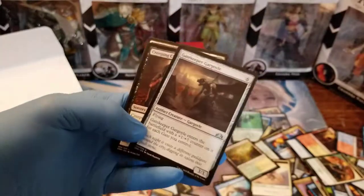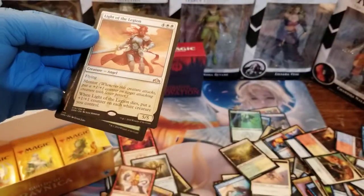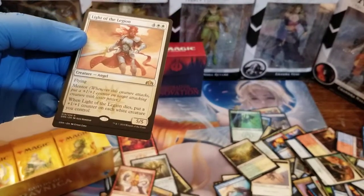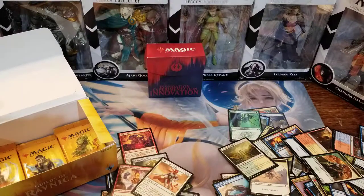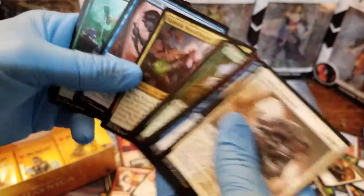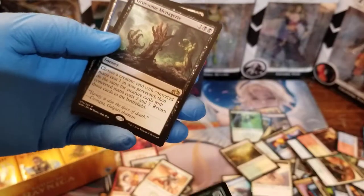Light of the Legion — it has flying, it's an angel, with Mentor. When Light of the Legion dies, put a +1/+1 counter on each white creature you control. I suppose that's pretty good for a mono-white deck or anything running a lot of white little creatures that you want to make bigger. I think there are some better cards out there though. Night Veil Sprite, Might of the Masses, Circuitous Route. And our rare is Gruesome Menagerie — zombie hands coming out of the ground.